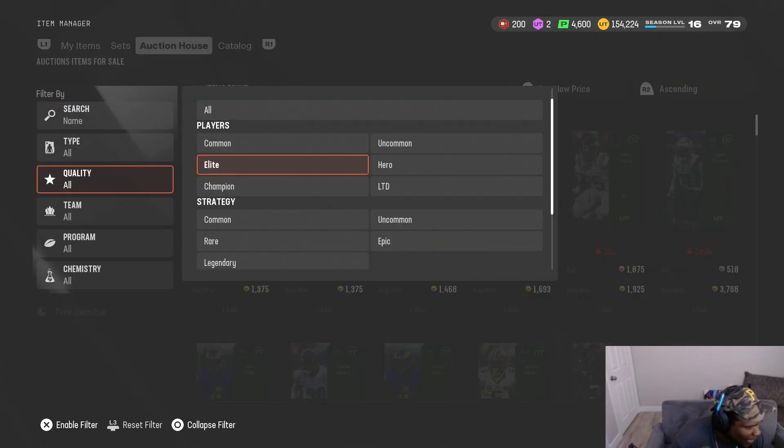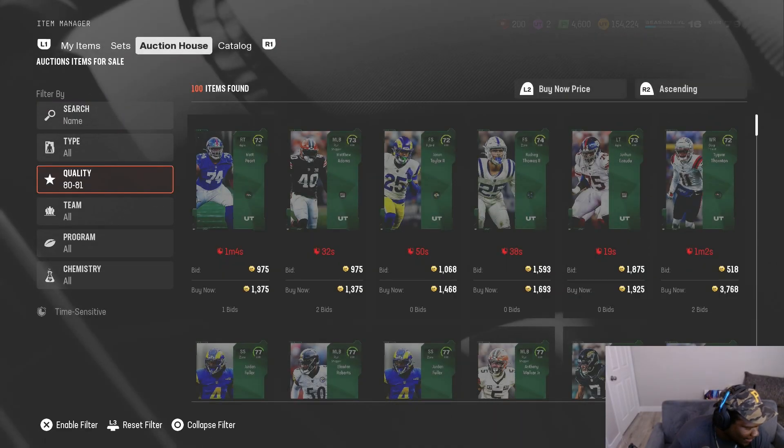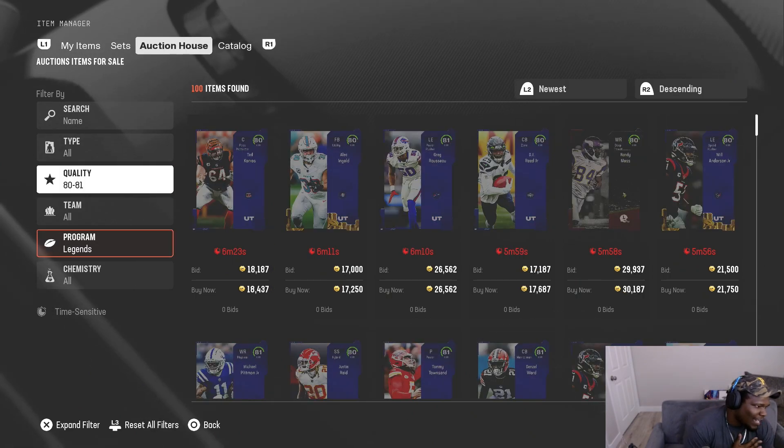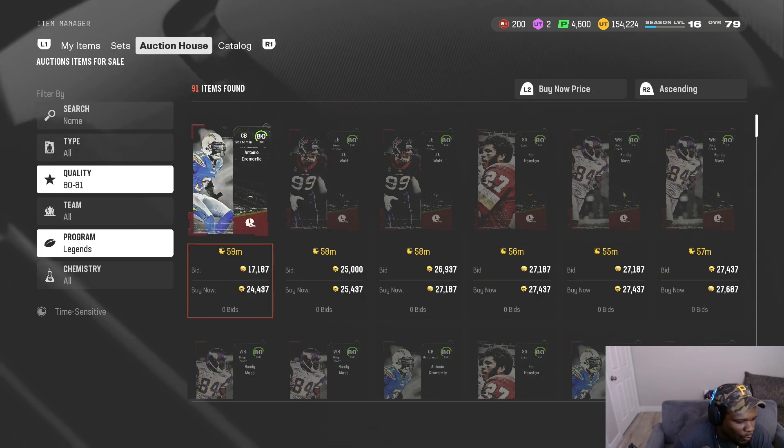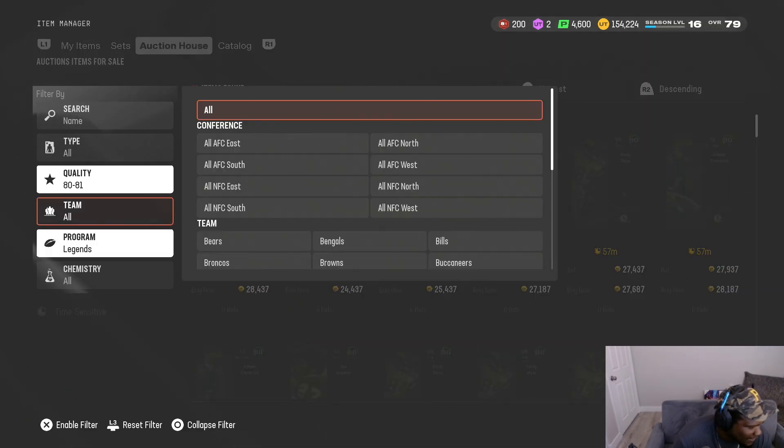EA brought back sniping, so we got to get to the bag. We already tested it out and I kind of like where I'm at with the 80 to 81 overall cards for right now. I'm gonna go ahead and dabble into the legends — I think it's probably the best way to snipe right now. I'm basically selling these at like 27 consistently.